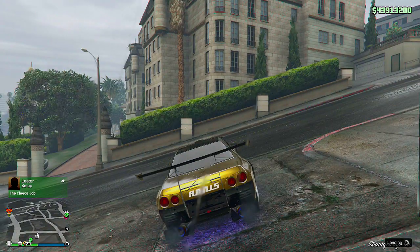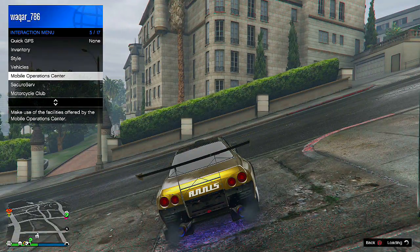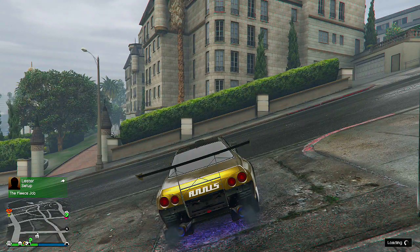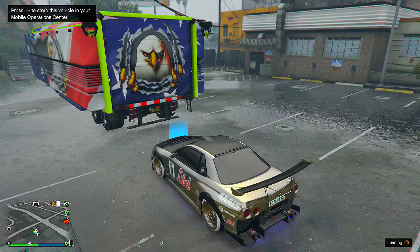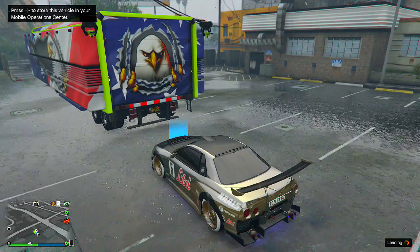Once you guys are outside, hold the interaction menu, go to MOC, request the MOC, and then drive it to the MOC. Once you go back inside your MOC, you guys might get a message — simply accept it.